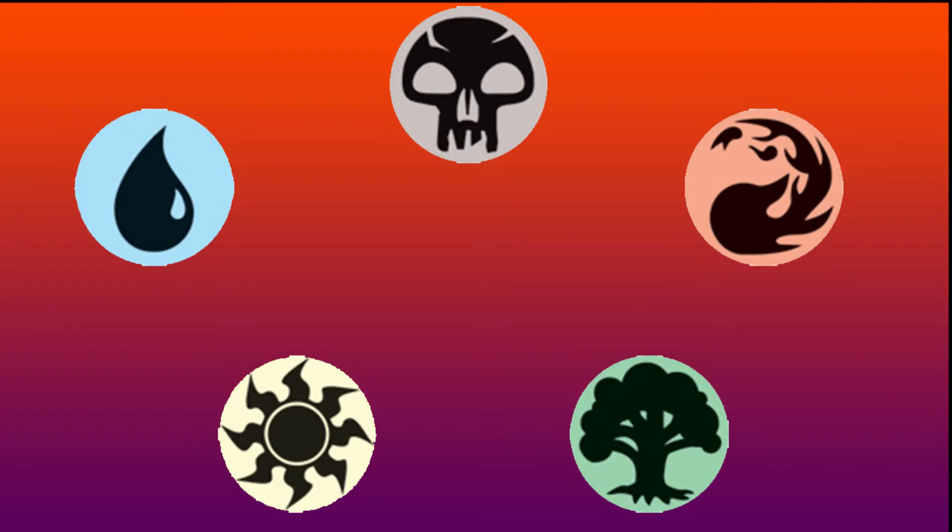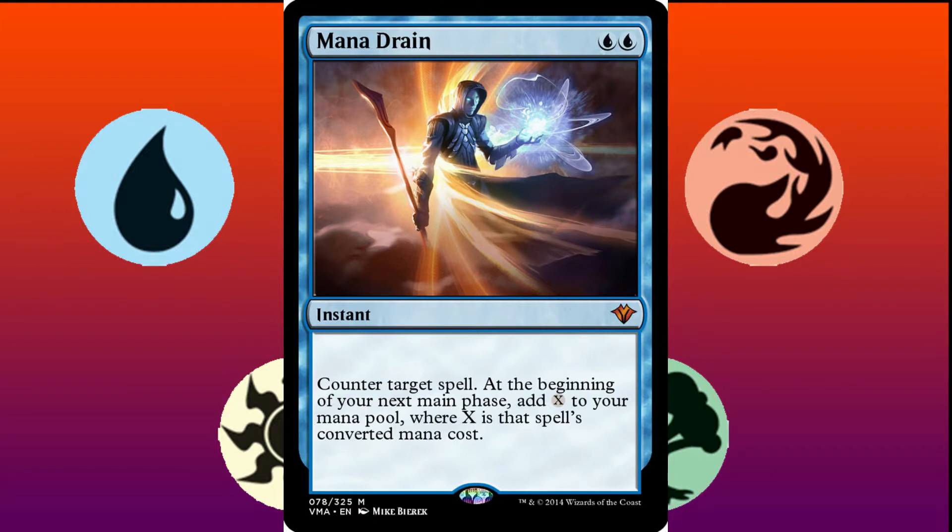Now, the best spell in this category is Mana Drain. It's a Counterspell with massive upside, so if you don't care about cost, this is by far the best spell to fit in right here.